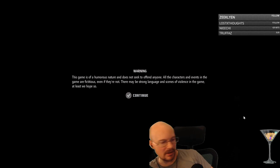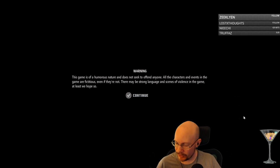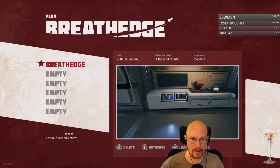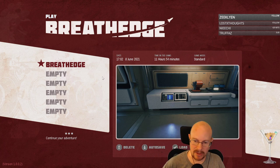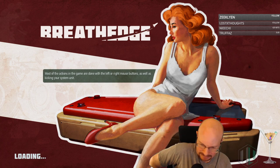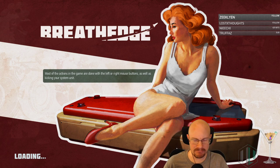We unlocked the space car, got it researched, but apparently we don't have the module to actually build the thing. So our first goal today is going to be find the module that will allow us to build the space car — I call it a space car, I'm not exactly sure what it's called — it's like some zippy vehicle or something. Can't remember exactly.